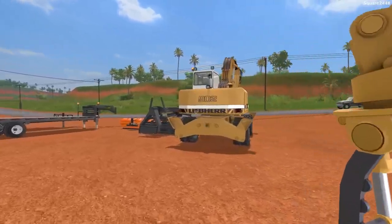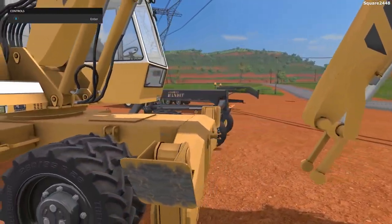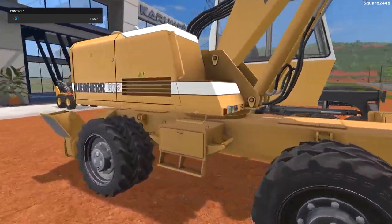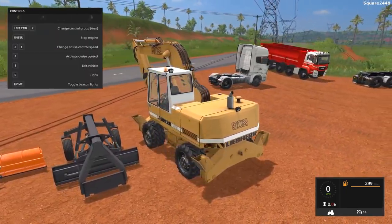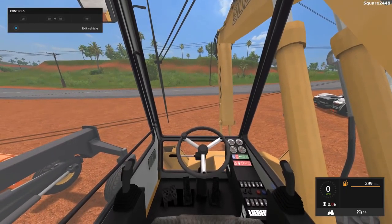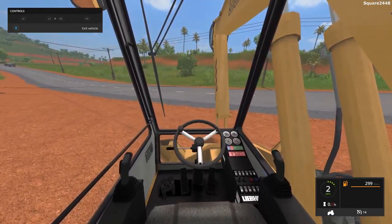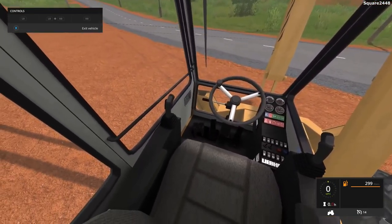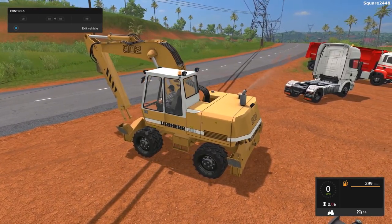Up next, we'll be taking a look at the wheeled version. On this, you do have the option for extra stabilizers in the front. I really do like this one a lot, especially the wheels — it does kind of change it up. Once you hop on the inside view, it has all the same controls. It has a very similar interior, which has a camera view here.